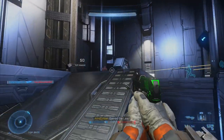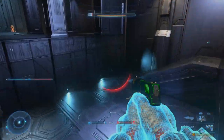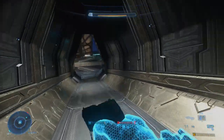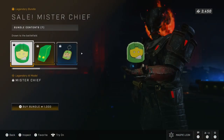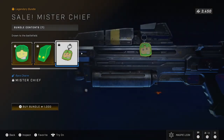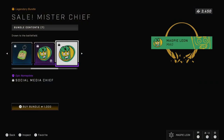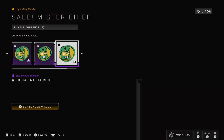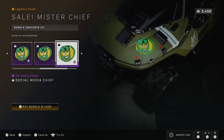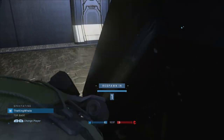It looks amazing, and the fact that it's been reduced by 500 is such a massive surprise. The Mr. Chief bundle is also back, which is weird considering it was on last week. But because everything else this week is amazing, I can let it slide. In this bundle, you get the Mr. Chief AI, the Mystery Mr. AI color, the Mr. Chief Weapon charm, the Social Media Chief nameplate, Armour Emblem, Vehicle Emblem, and Weapon Emblem. For 1,000 credits, this isn't a bad deal. From people I know that have the AI, they've said it's a pretty entertaining one, so if you like the AIs, maybe this is a good choice for you.